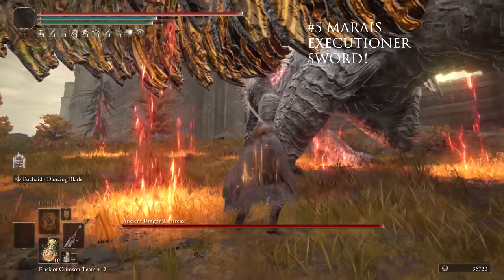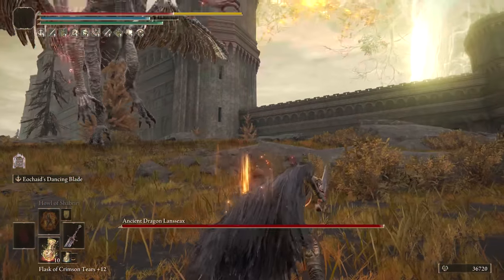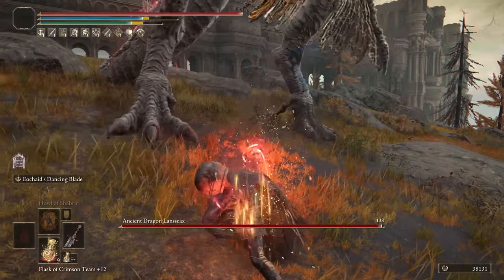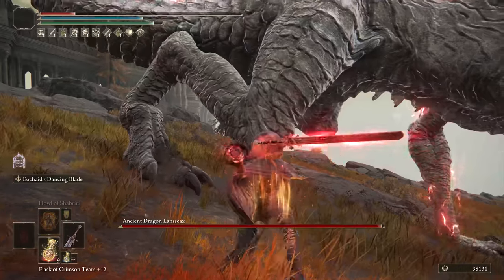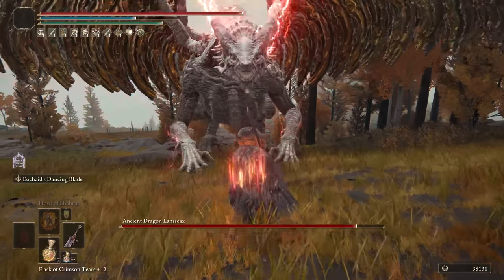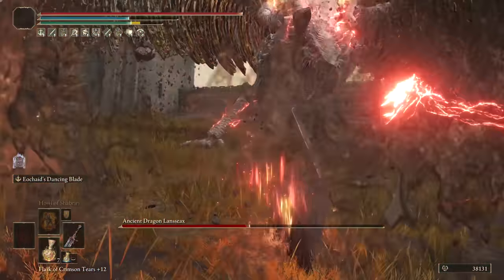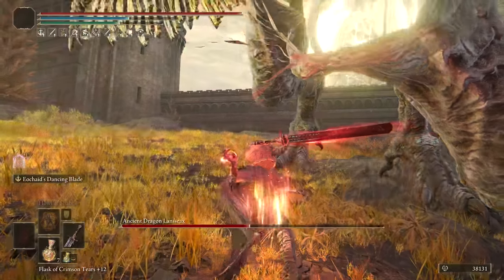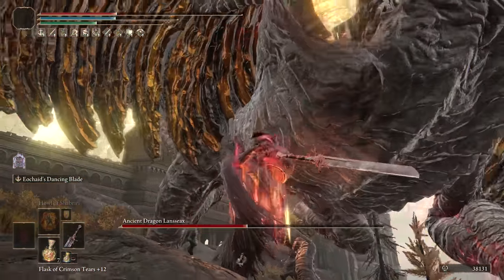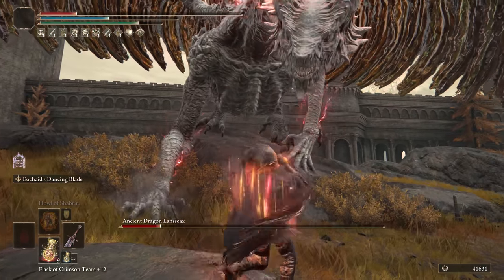At number 5, we have Mariah's Executioner Sword, which makes the cut as its Ash can build up on successive attacks and destroy bosses rather quickly. This was actually one of my first build videos that started my channel when I was getting around 100 views in May of 2022 — it's been a long journey since then. The weapon absolutely destroys. Building up those successive attacks and the fact that it's chargeable makes it really good for getting incredible burst damage.